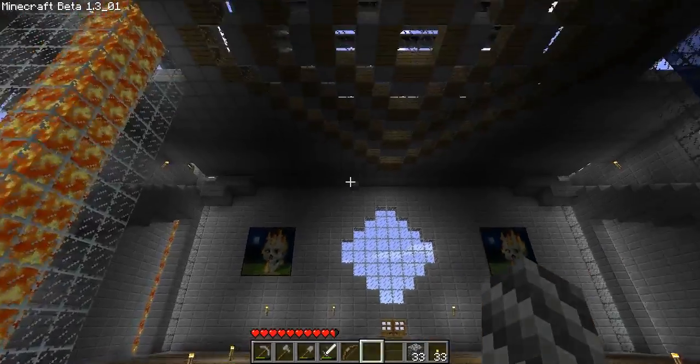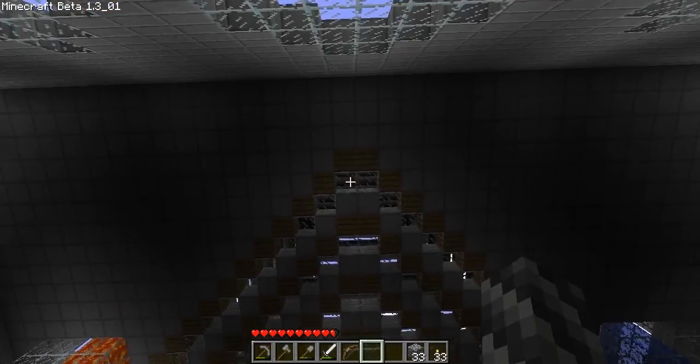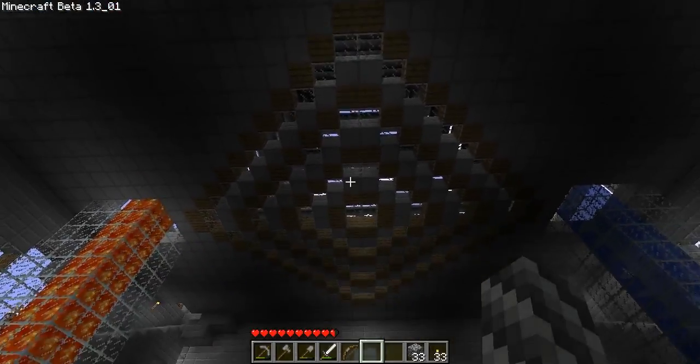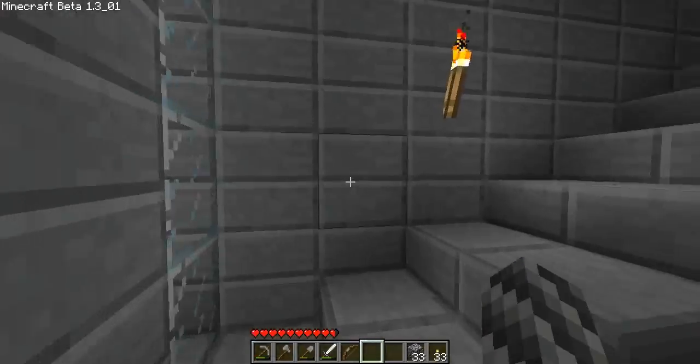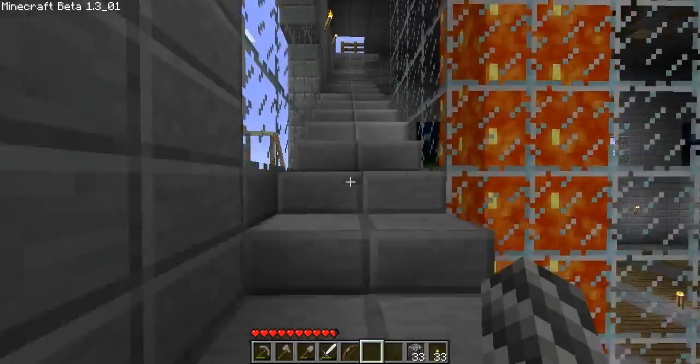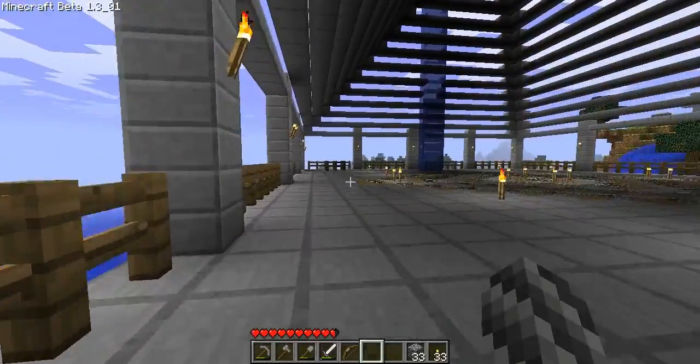Let's go up and check on the roof. As you can see, this pattern is still in place — wood, glass, half step, wood, glass, half step, and so on. We can go upstairs and have a look. You can hear a pig outside annoying the crap out of me.